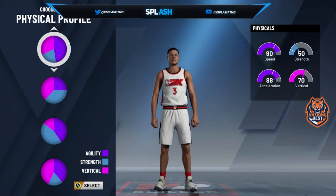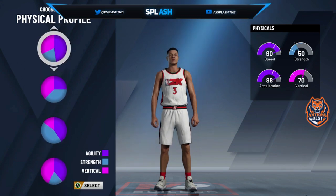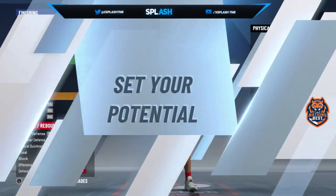For the physical profile: you've got 90 speed, 88 acceleration, 70 vertical, 50 strength. This one is the best. As you can see, the other option gives you 77 or 86 speed, 83 — you don't want that. So choose 90.